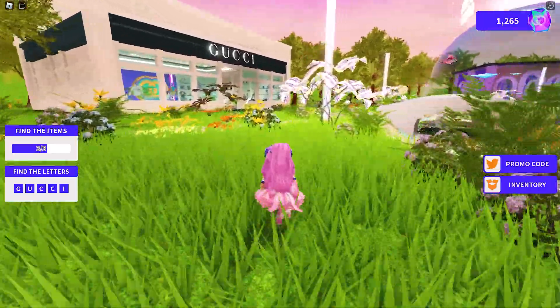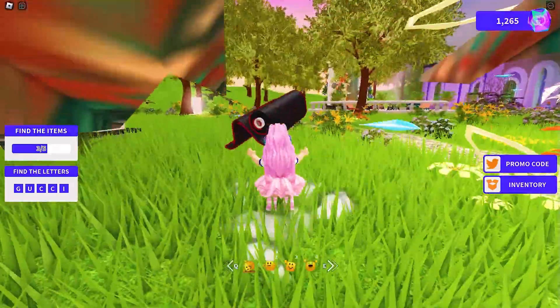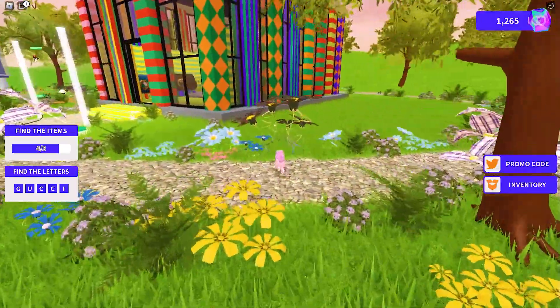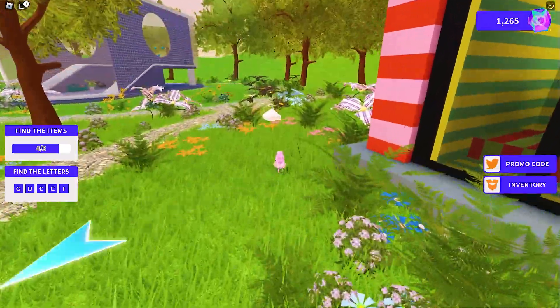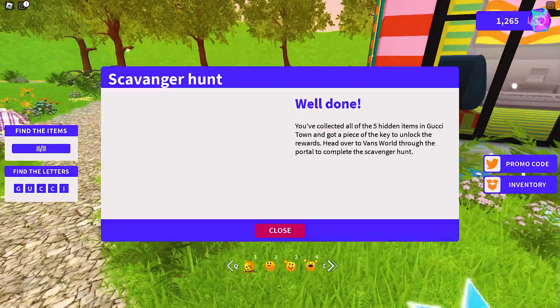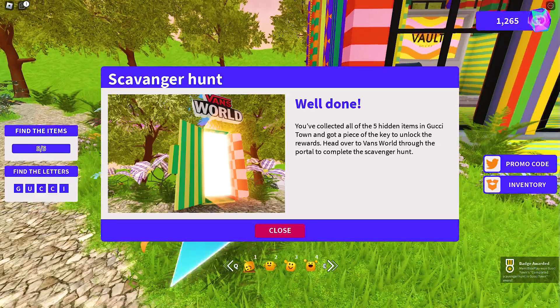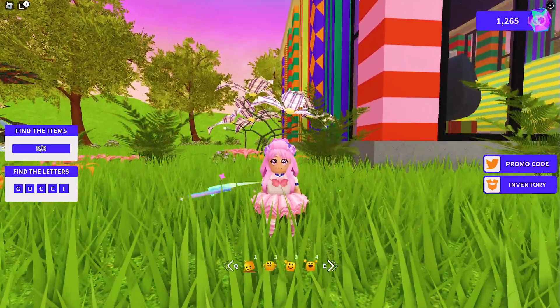The fourth is right outside the shop, hidden in plain sight. The fifth is right here outside the vault again, which I missed earlier. This is because before there was a giant shoe right here but now it's gone — I think this is a glitch. Anyway, if this happens to you too, simply jump to claim this white item. Yay, I completed the scavenger hunt for Gucci Town!